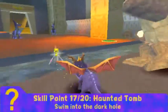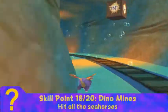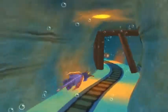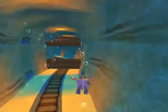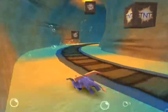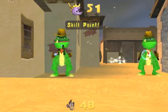The next one is in Haunted Tomb, where we swim into the dark hole — we saw that one as well. The next one is probably the most annoying of all of them: you have to get all those seahorses in the flooded tunnel. The nice thing is you don't have to get them all in one go — if you hit one, it stays dead, so as long as you hit all four you'll be fine. Then in the Dynamines, we shoot the Red Dino during Agent 9's section.